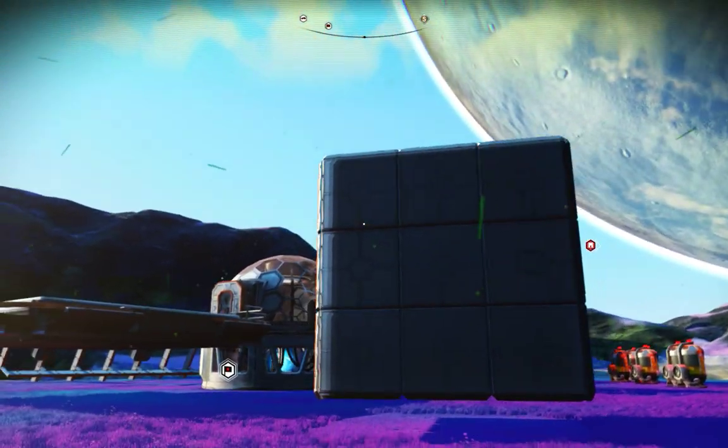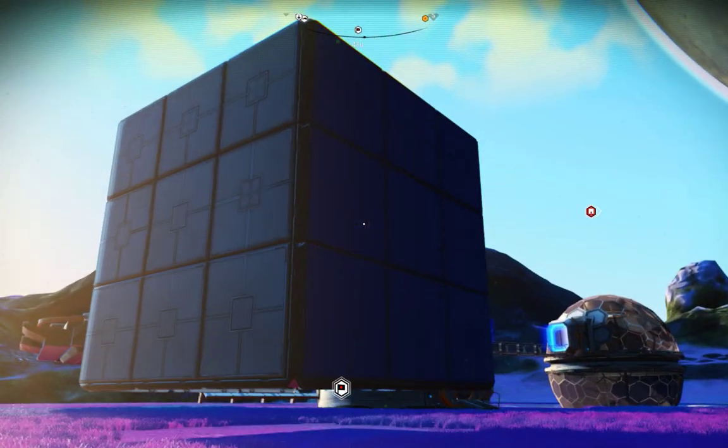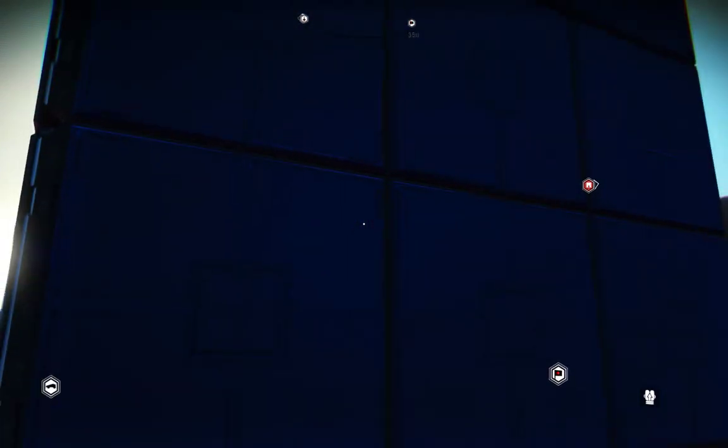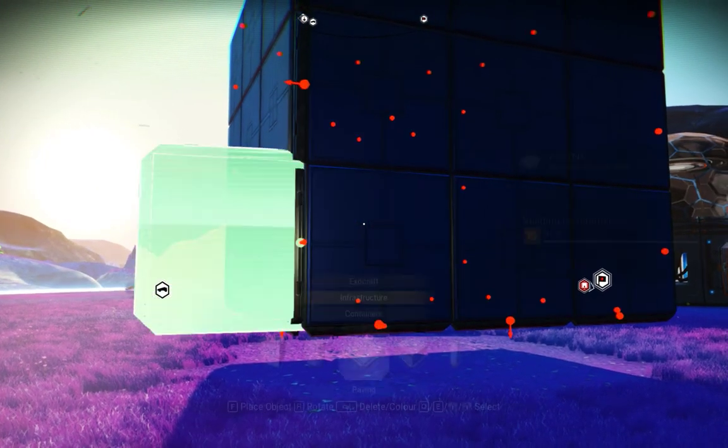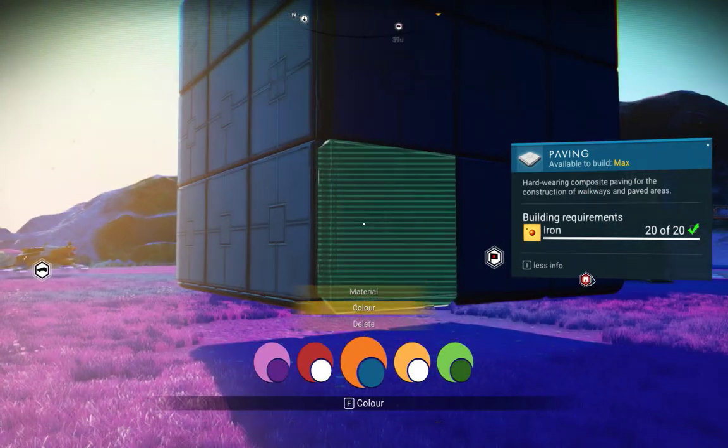So I was thinking about how to do a Rubik's Cube where every face is a different color, and you can't use cubes for that, so I figured out a way to get pavers aligned with each other.